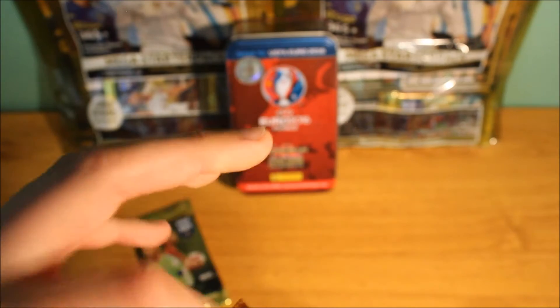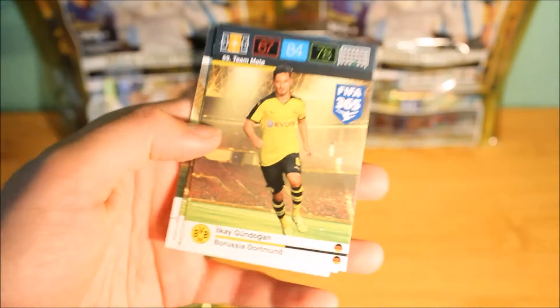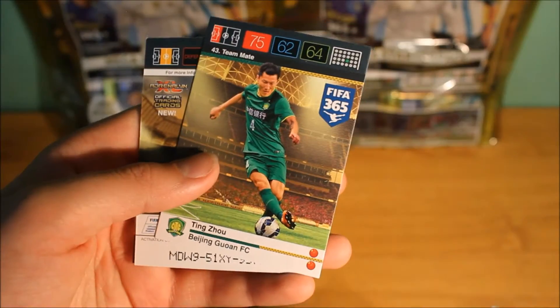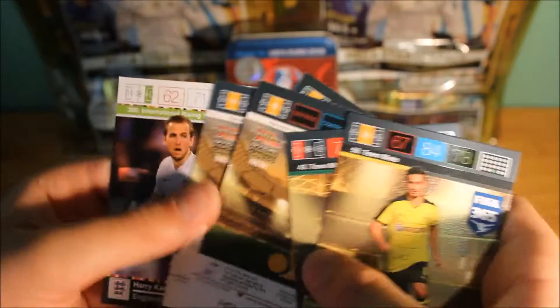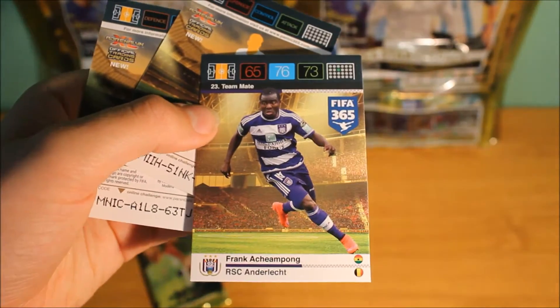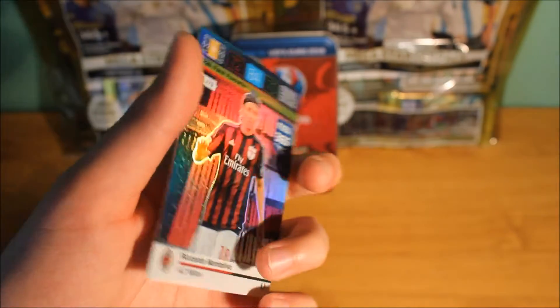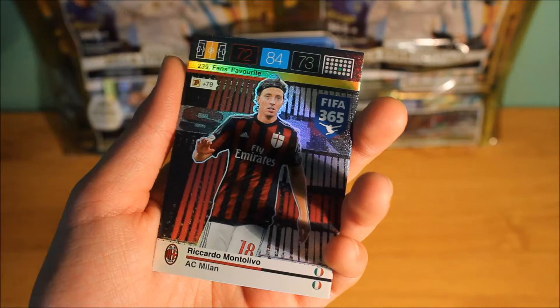Next packet — now I am trying to skip all the names I can't pronounce, so if I go a long time without pronouncing any names that's probably because I don't know how to say them. In this packet we do pull this BVP player, this Beijing player, Harry Kane International Star with 85 attack. We do pull this base card, we do pull this base card. Ratic again — our fourth time. And then at the end we do pull a fans favourite for AC Milan.